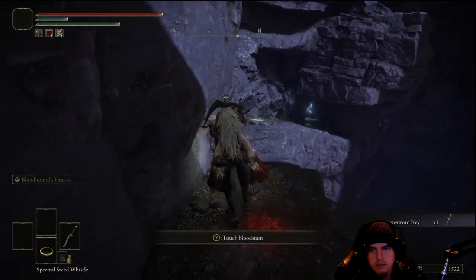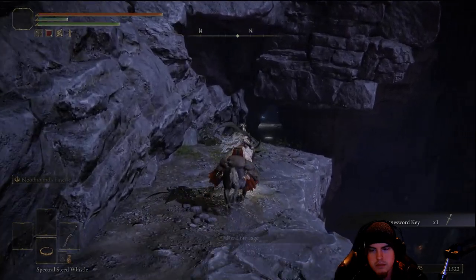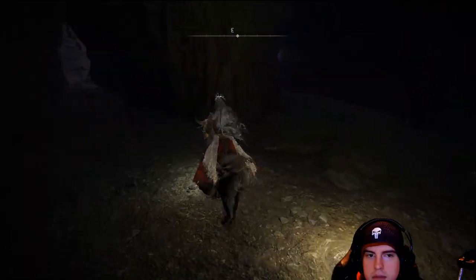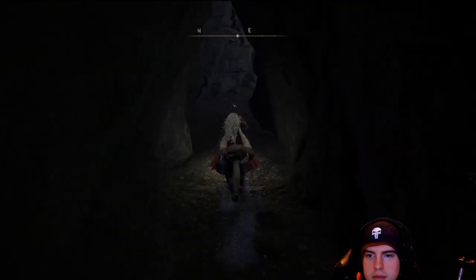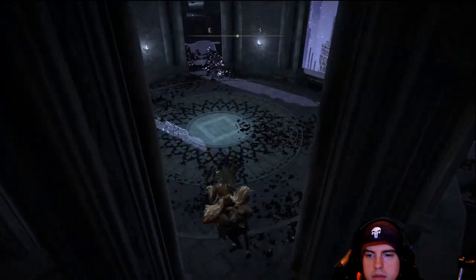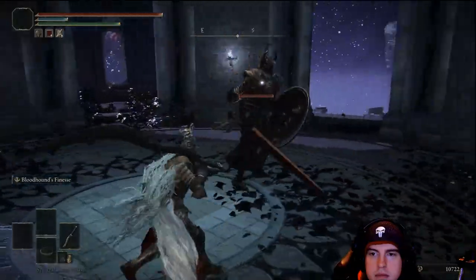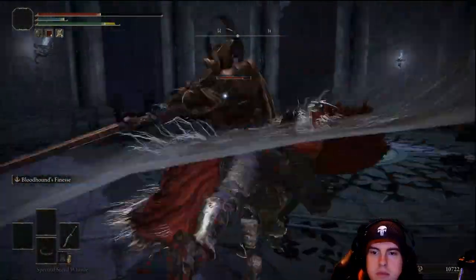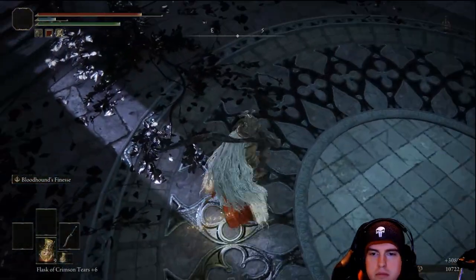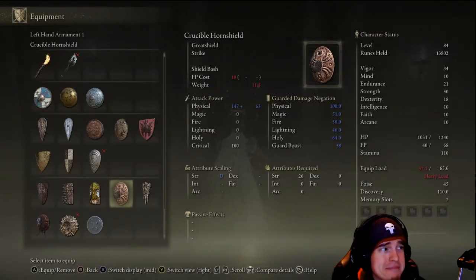Over on our right we're going to have that Lost Grace location. Then pushing over to the left, riding along the rest of this ridge, we're going to need to jump — possibly jump on that railing just before jumping down onto this platform. It's going to be another one of those Crucible Knights — very irritating, especially in this closed confined area. Funny enough, he just flew straight off, but we will get a Crucible Horn Shield from that. Could be pretty solid for some shield bearers out there.